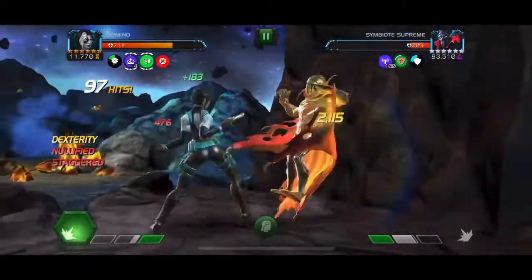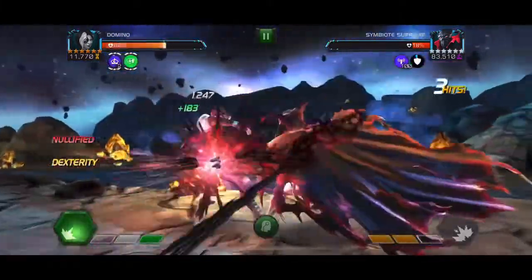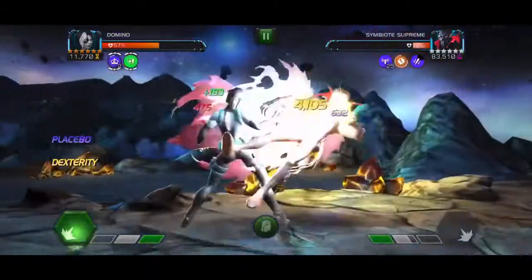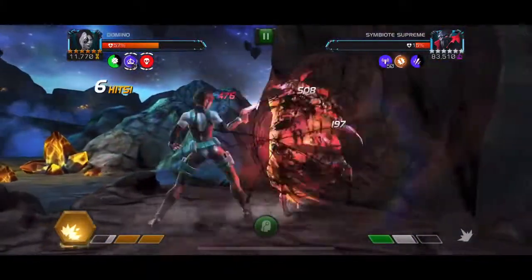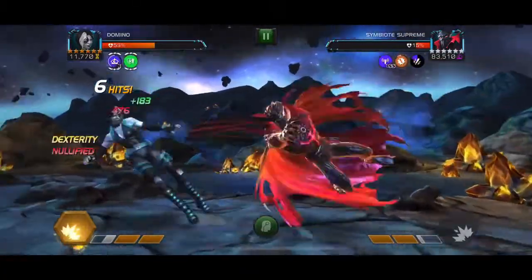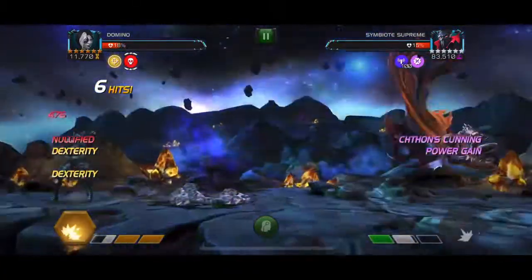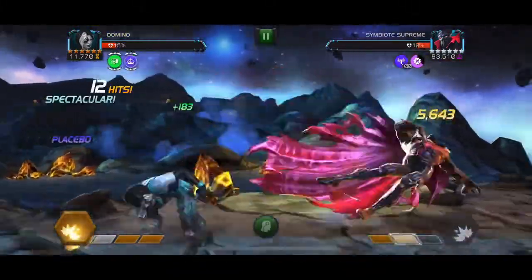Another thing that you want to do with Symbiote Supreme in this fight is try to push him into a special two as often as possible, because when he throws a special one he automatically will change stance, which raises the chance that he's going to get to that power stance a lot faster and give you a ton of damage. So watch here — I've got buffs on me, he's about to change into the power gain stance and nullify all those buffs, and Domino just took a ton of damage.